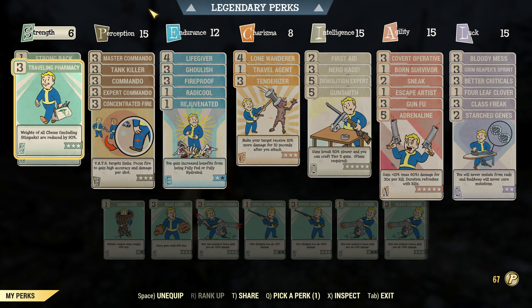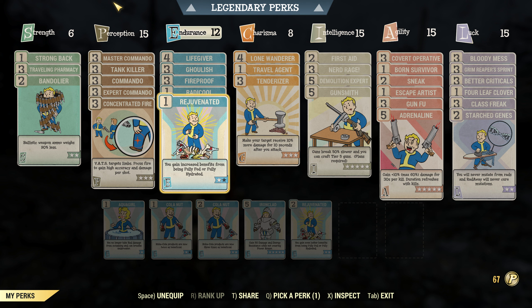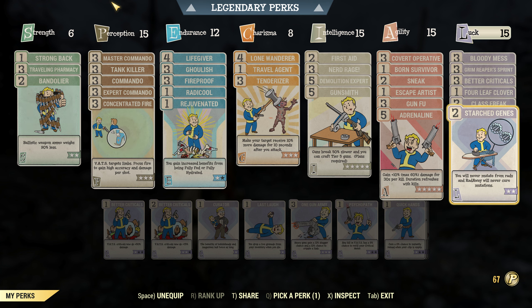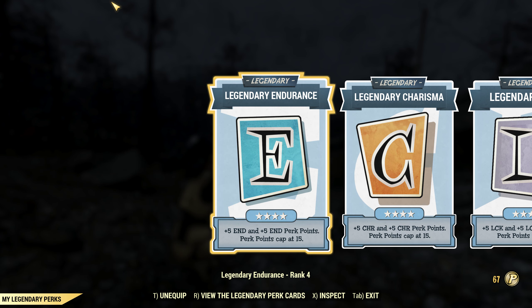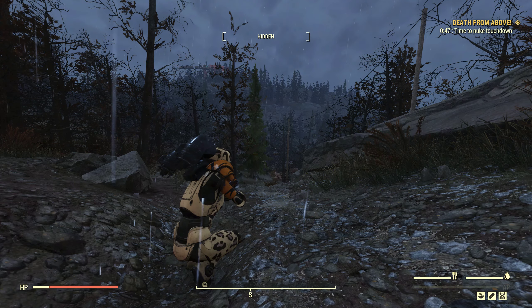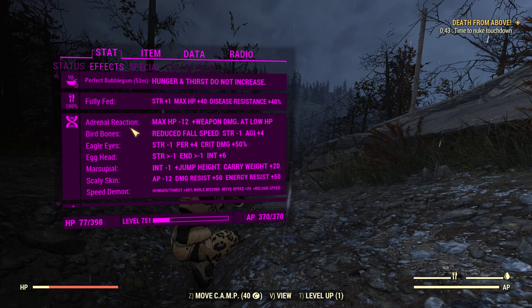Here are our perk cards — I'll just go over them swiftly so you can pause the video if you want to check out the build. This is what I'm currently using. For the legendary perk cards it's fully endurance, fully charisma, fully perception, fully intelligence, and fully agility.